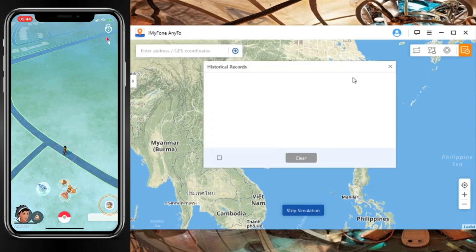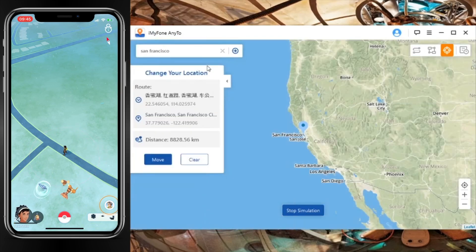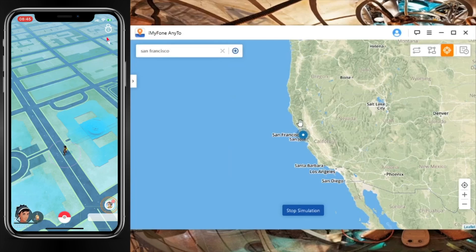You'll know that you are shadow banned if you spin any Pokéstops and it won't give you any items, or when you try to catch a Pokémon and it flees right away. If that happens to you, make sure to exit Pokémon GO, wait about two hours, and try this again.